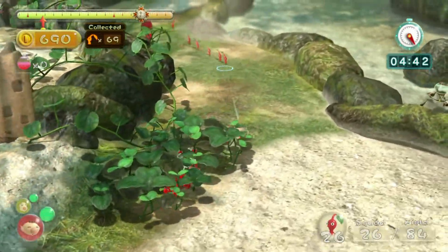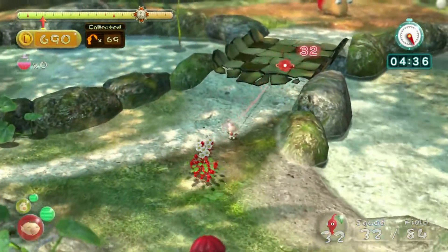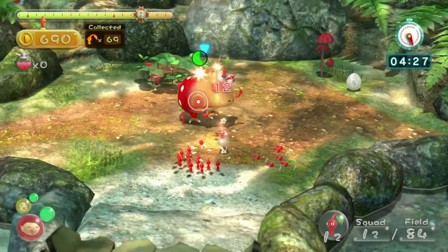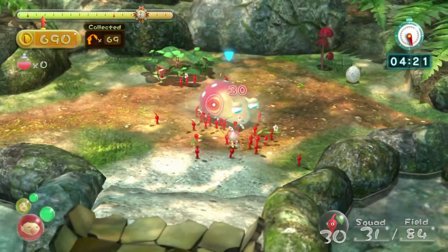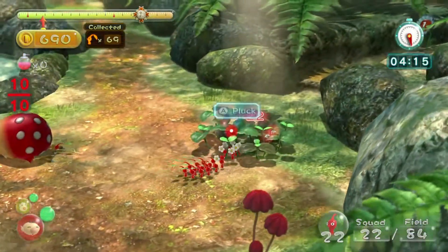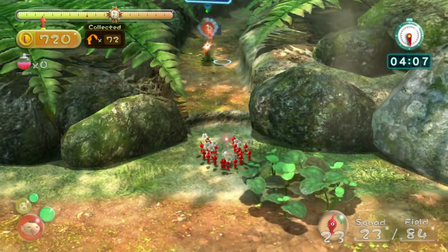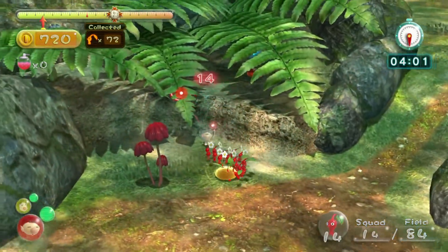It seems like the Pikmin are finally done doing their duty. We got all 26 in our squad, so the rest of us are going to come. We got all the reds done with their duty, so we're going to take down that bulborb - we knew he was already sleeping, so we'll just attack the eye spot. Let's throw as many reds as we want at the eye. The reds will start carrying this pellet posy to the ship, and we'll start collecting nectar and getting more red Pikmin flowers.